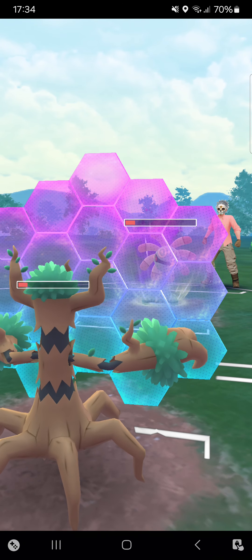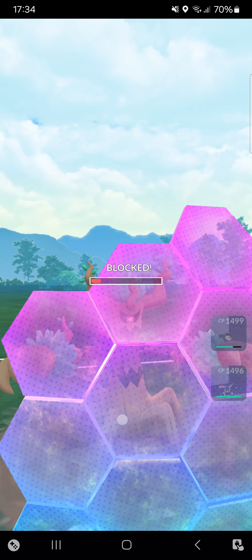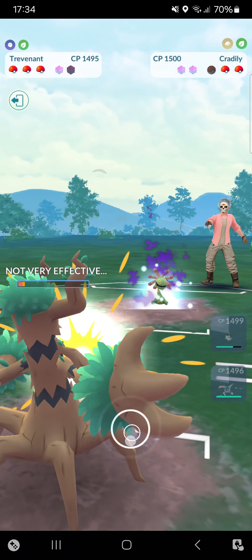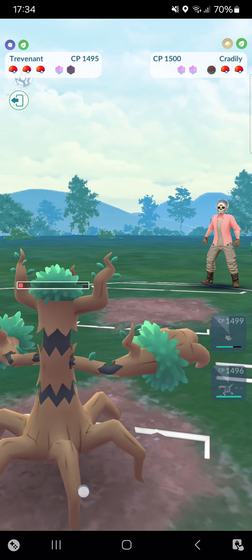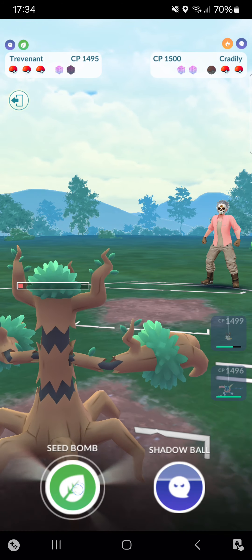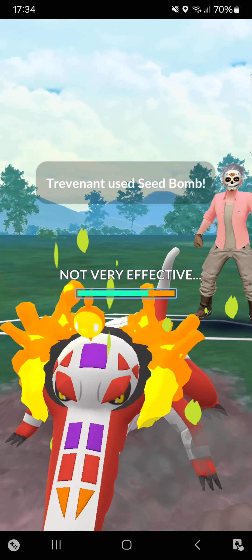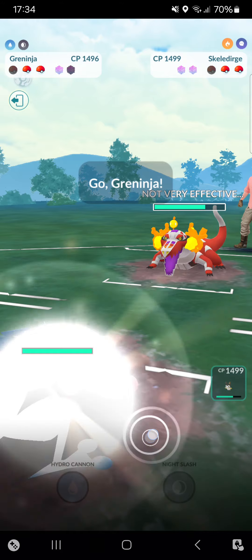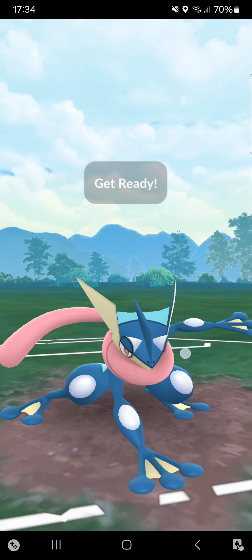At least I can Shadow Claw the opponent before another Rock Slide. Maybe I'll be able to throw in two Seed Bombs — amazing. Pressing that Seed Bomb massively. Why didn't opponent go straight for Skeledirge? Going for Night Slash — opponent has to shield it otherwise they're dead.